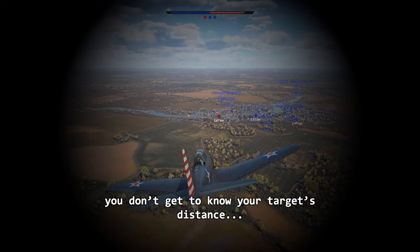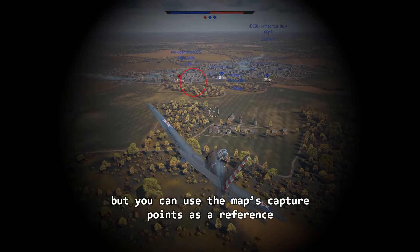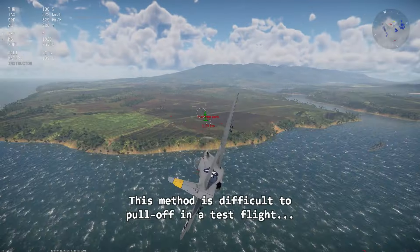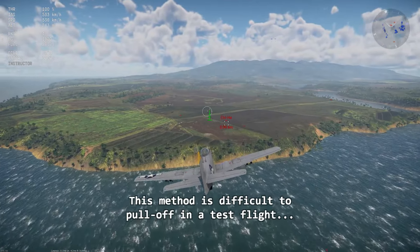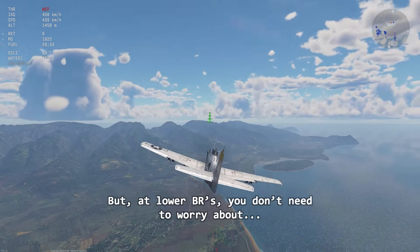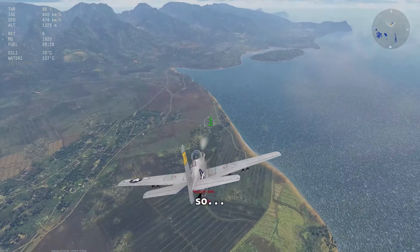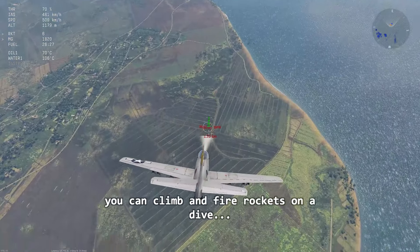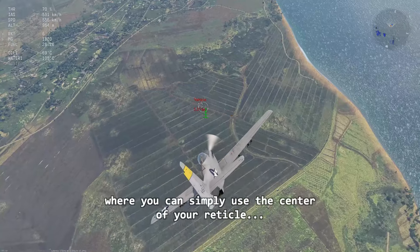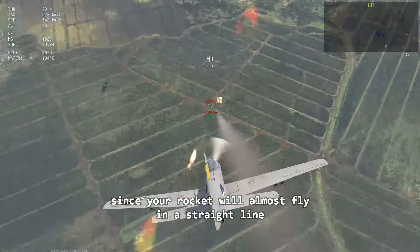In ground RB battles, you don't get to know your target's distance, but you can use the map's capture points as a reference. This method is difficult to pull off in test flight and even more in battle, since you need to manage too many things at the same time. But at lower BRs, you don't need to worry about anti-air vehicles with advanced tracking systems or radar, so you can climb and fire rockets on a dive, where you can simply use the center of the reticle since your rocket will almost fly in a straight line.